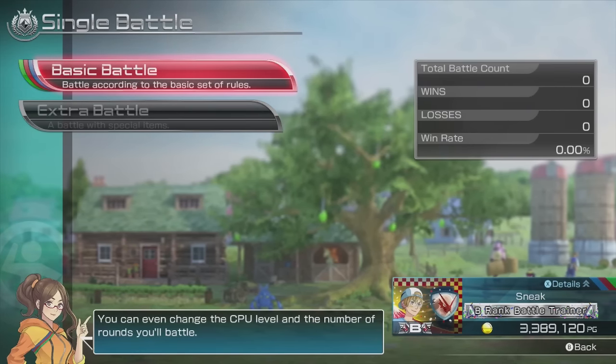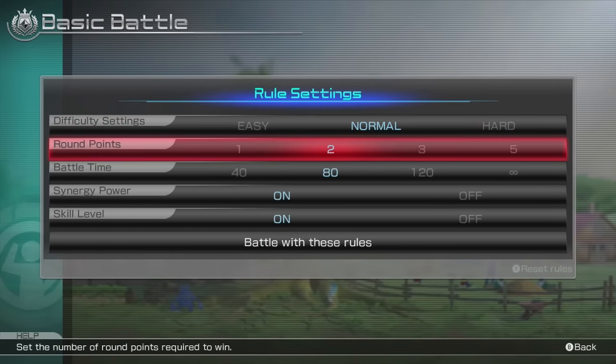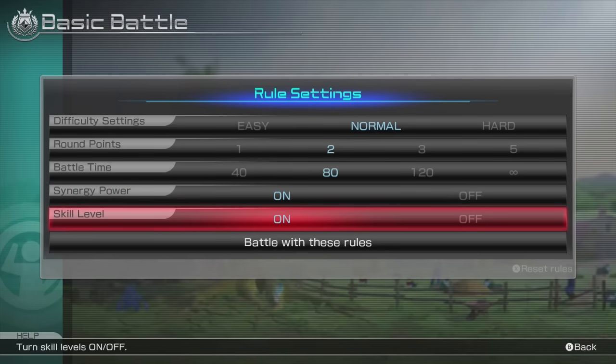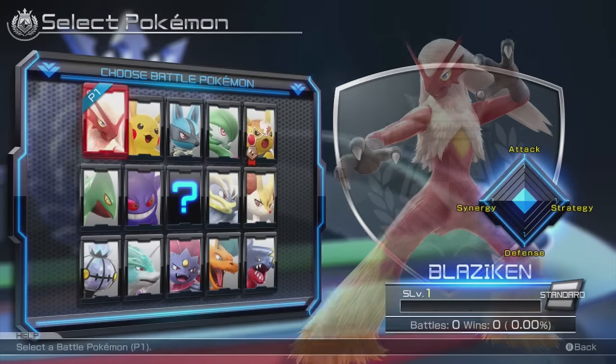So let's start this out with a basic battle. Normal, two rounds, 80 time. The synergy power and skill level are both on. I'll go into further details about that later on.